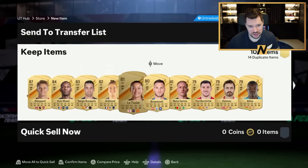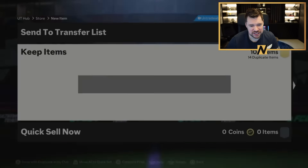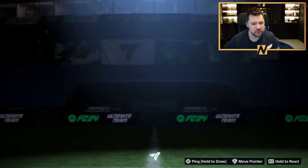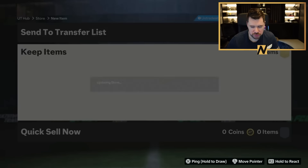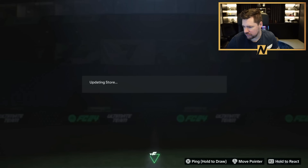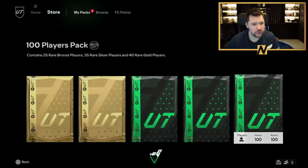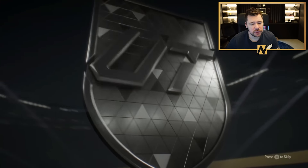He did take the inform. Martin Odegaard - double walkout, EA! This is still now the new best pack. An 87 rated is the barrier for entry of being the best pack. Still not a single special card in this pack yet.